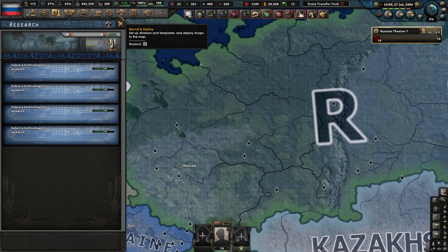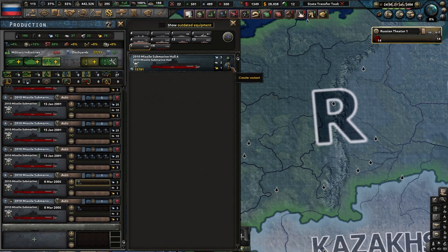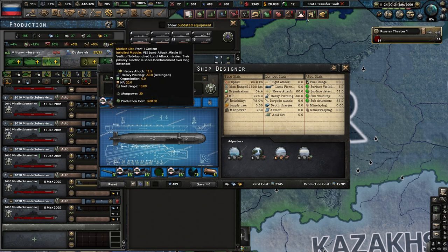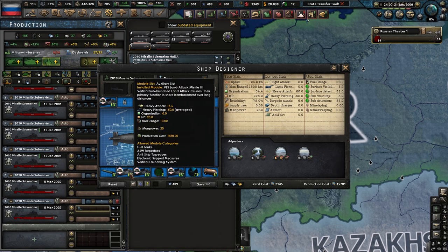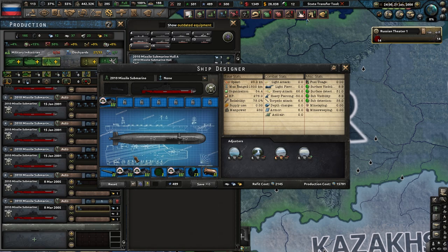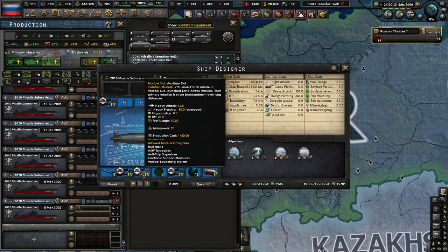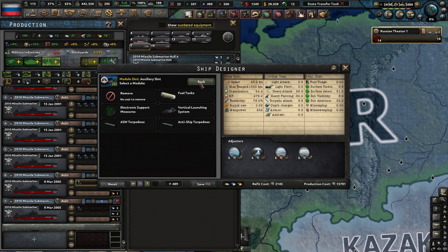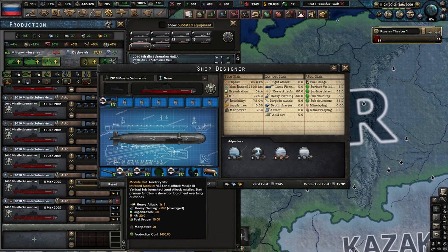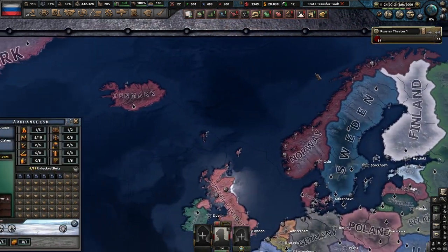So after you have it researched, you're going to go into your production like I did here, create a variant of it, and you're going to add these things which are the VLS land attack missiles. That's going to represent how many nuclear weapons you actually have in the submarine. I'm going to be honest, I don't know exactly how to count it, but I've just been going based on — I have four in the sub, so I'm just going to assume that means I can fire four. And so far that's been working out pretty well for me.